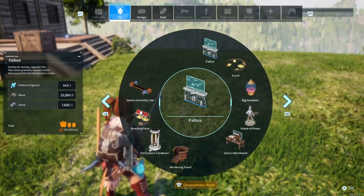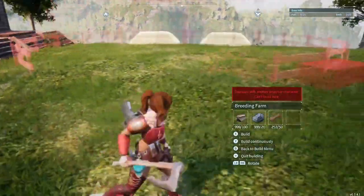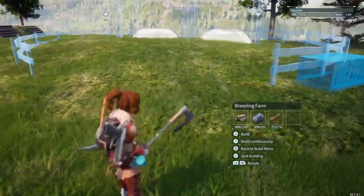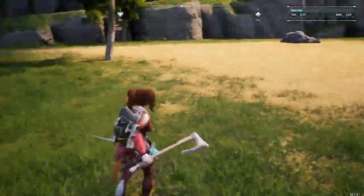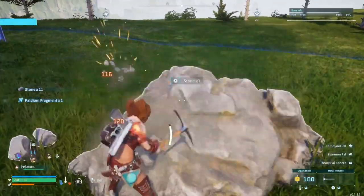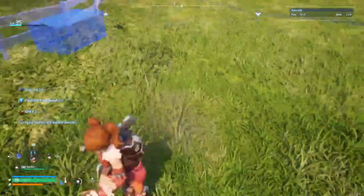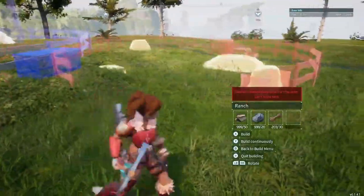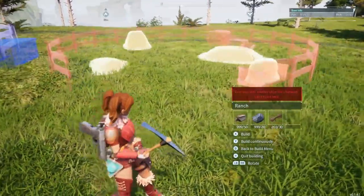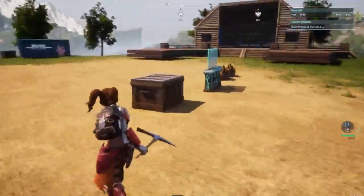The next thing I wanted to do was put in the breeding station, which is really the whole point of this entire base. I'm still breeding pals, most especially to level up the pals that I already have — there's so much breeding happening here. Right next to the breeding station, I wanted to put my farm. They're just placeholders right now because I want to set up a whole little ranch area in this spot and I want it to be really cute.